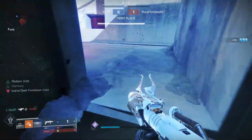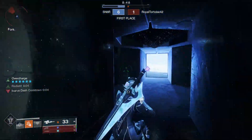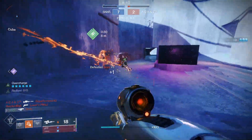We're gonna dodge again, reload — someone's pushing through middle, three, two, one. That was a good pre-fire. 95 damage, always pretty good. Now we're stuck in between a bunch of people, though. He has a fusion — don't waste the second shot. Thank you.